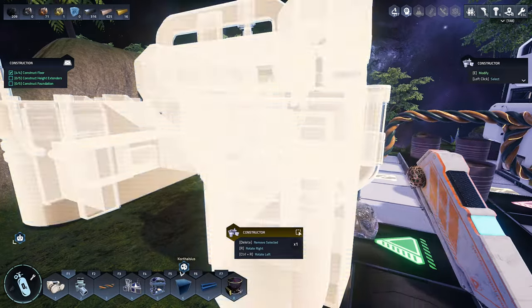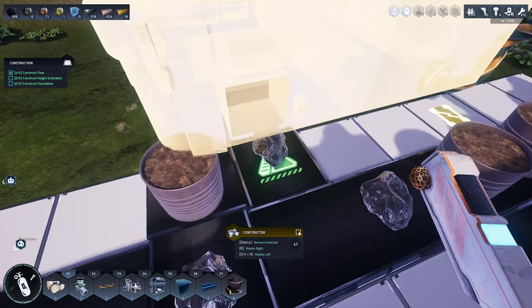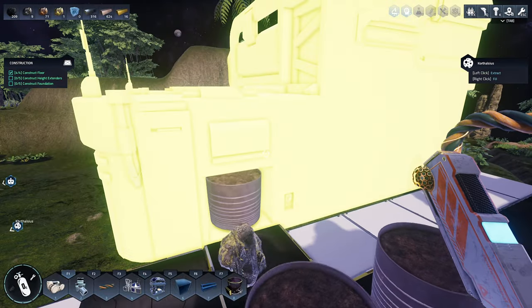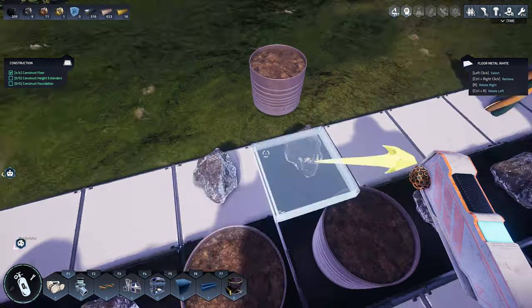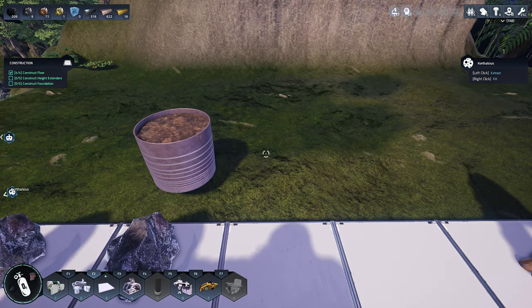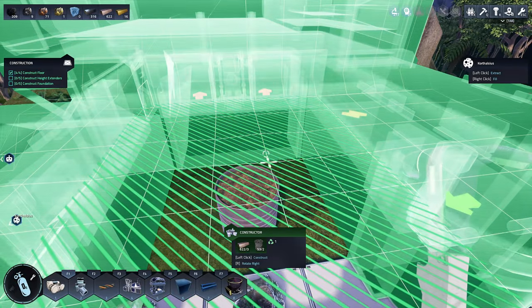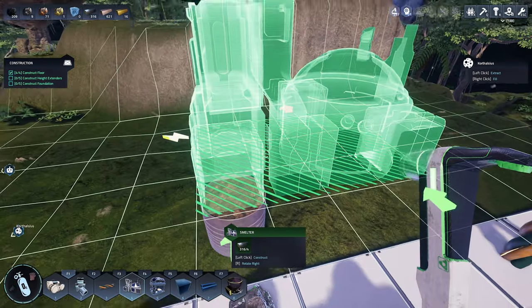I realized we have to do the furnace and everything first. So in the end, maybe we won't be so bad off here. There you go. I derped up big time anyway. Let's deal with this first. I meant to put the furnace down first. Smelter — yeah, there you go. Your power is there. I don't care where the power is really.